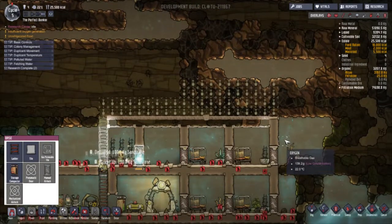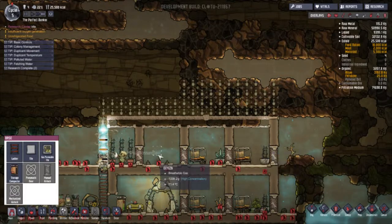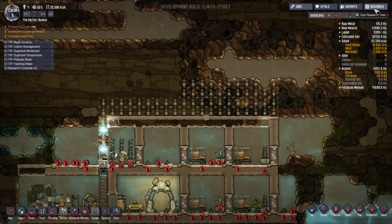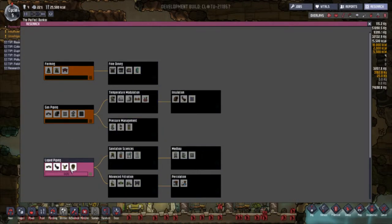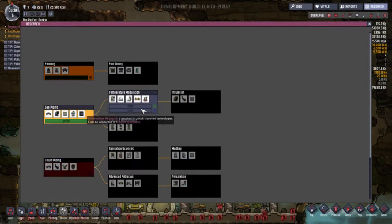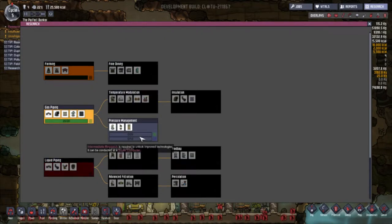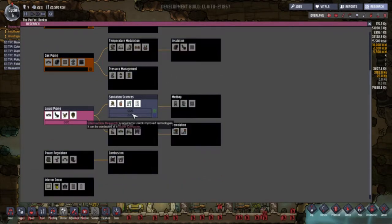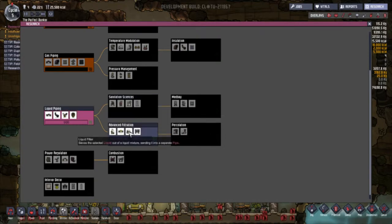I'm doing the right thing — getting the liquid research first, and then I can get these things. Where the heck is the toilet? I need a purifier. I need these things soon.